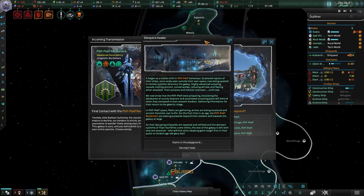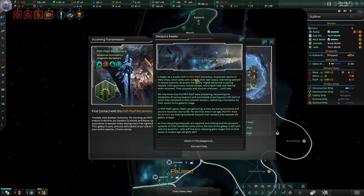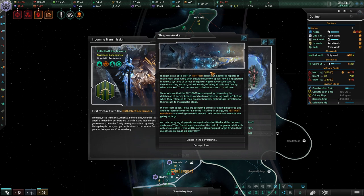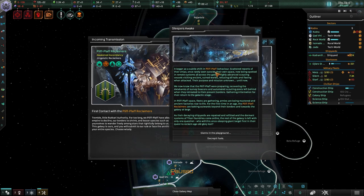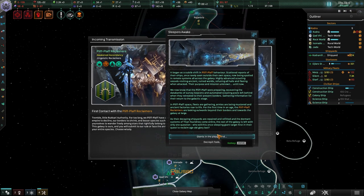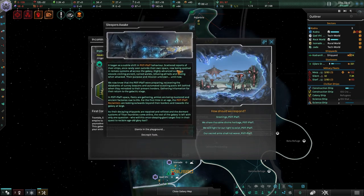Scattered reports of the Plif Plaf's ships — once rarely seen outside their own space — are now being spotted in remote systems all across the galaxy. So we have an awakened fallen empire by year 2210. This game is progressing rapidly, a lot faster than I thought. End game crisis and awakened fallen empires by year 10 — just unbelievable.